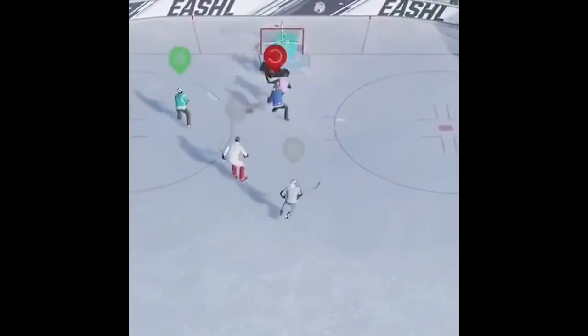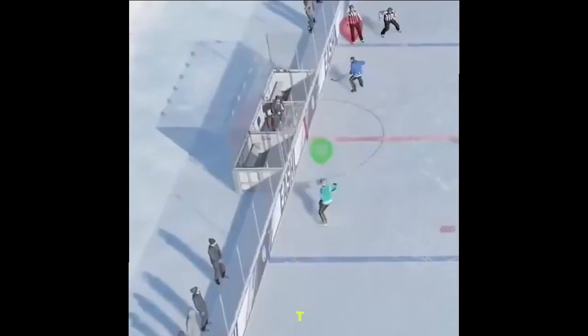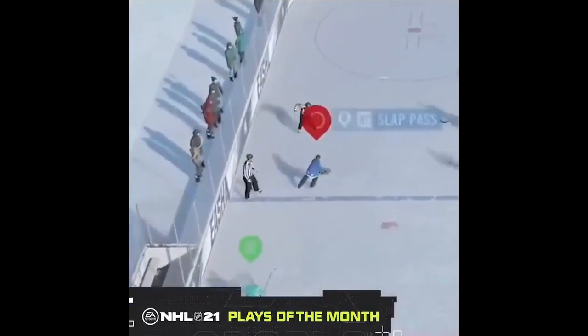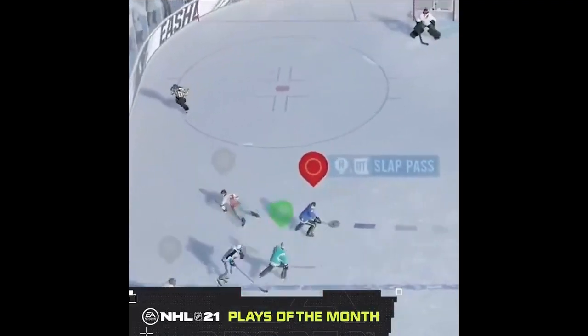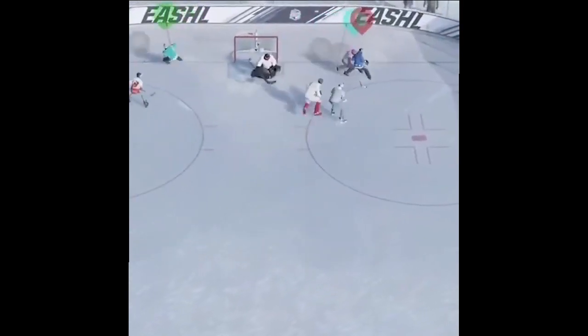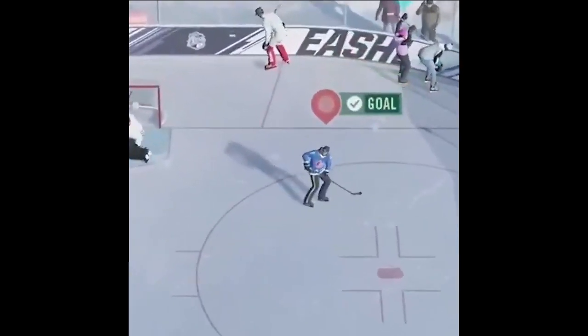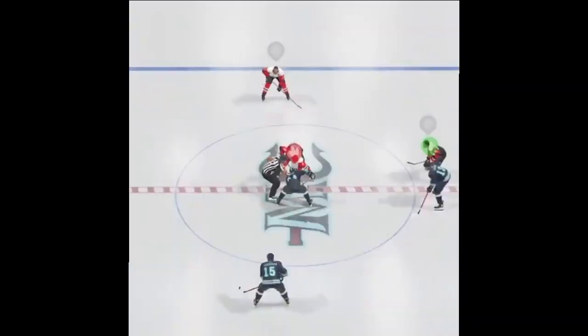Starting off at number 5, a little drop-in EASHL — spin move at the blue line to get past two guys. Playing pretty suspect defense here, not gonna lie, but that's drop-ins though. And then finishing it off with a Dotsuke chip, a little 3-on-0 here. That's a fine clip, not gonna take anything away from this guy.